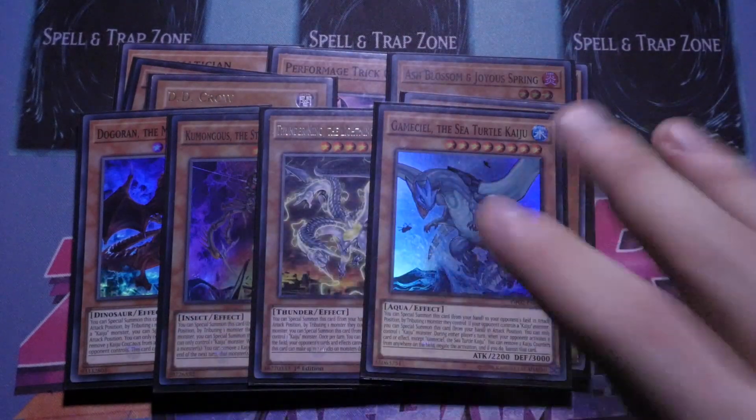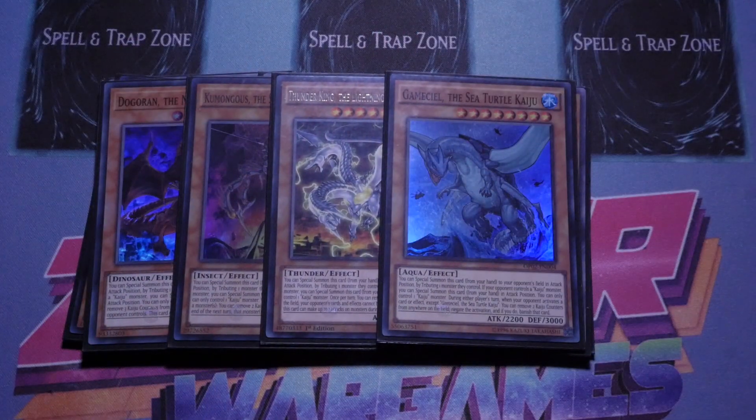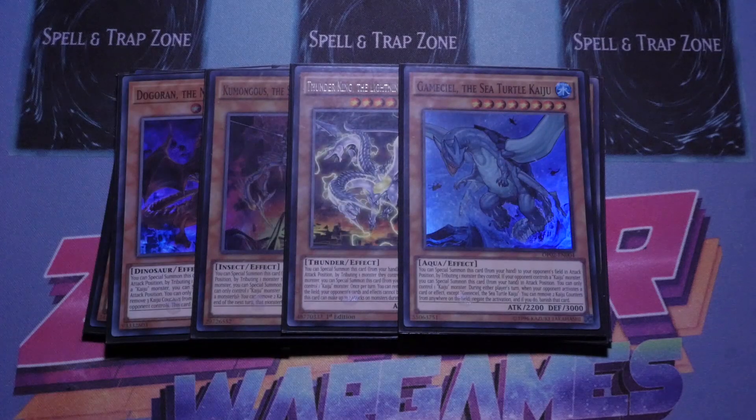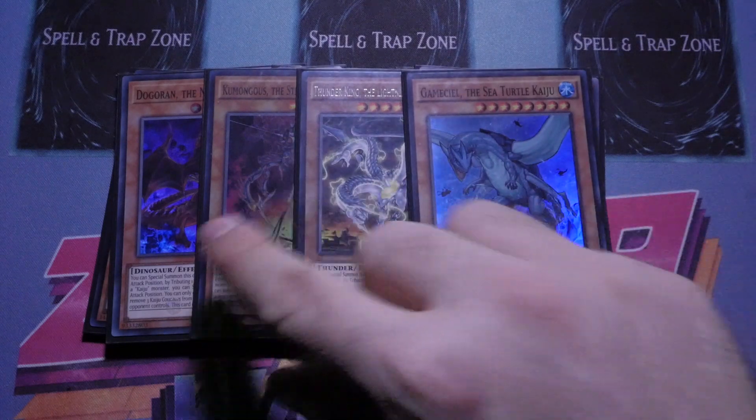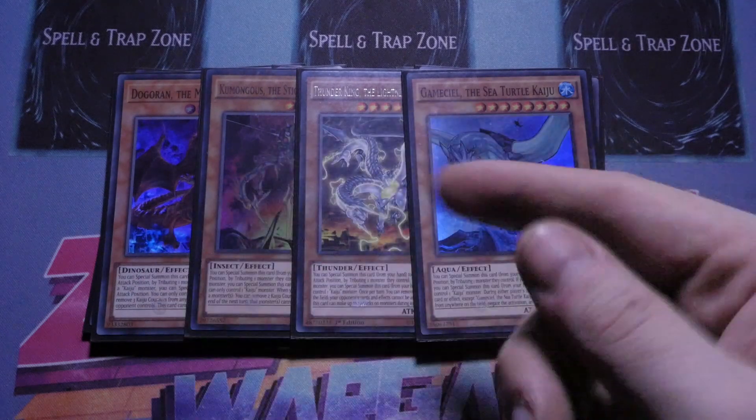The Kaijus: one Dogoran, one Kumongous, one Thunder King, and one Gameciel. These put in so much work today. One of the biggest weaknesses of this deck that I found was going first, purely because you need to open up three cards just to try and make a window to stun your opponent. One thing I might change is swapping out the Dogoran for a Radian, just so I've got another dark target.